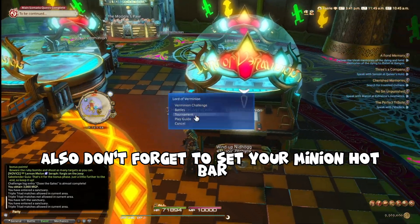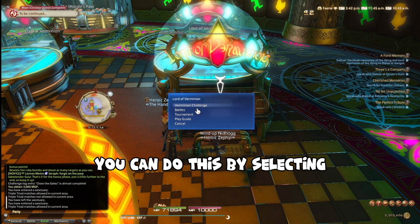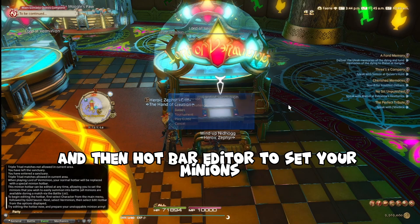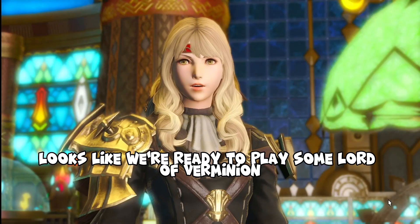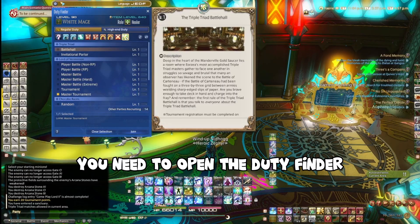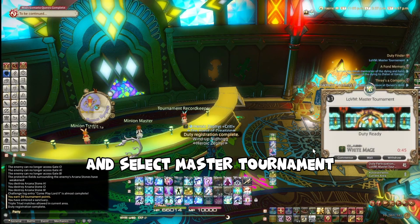Also, don't forget to set your minion hotbar. You can do this by selecting any of the Lord of the Minion terminals. Go to Play Guide and then Hotbar Editor to set your minions. Looks like we're ready to play some Lord of the Minion. Don't forget you need to open the Duty Finder and select Master Tournament.